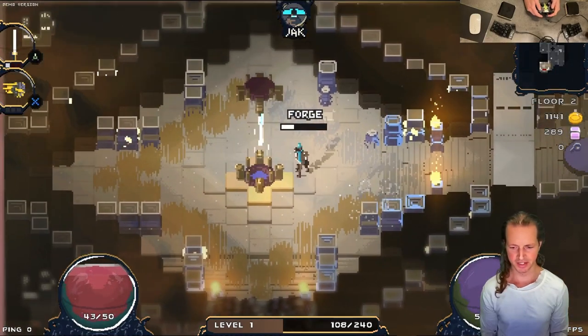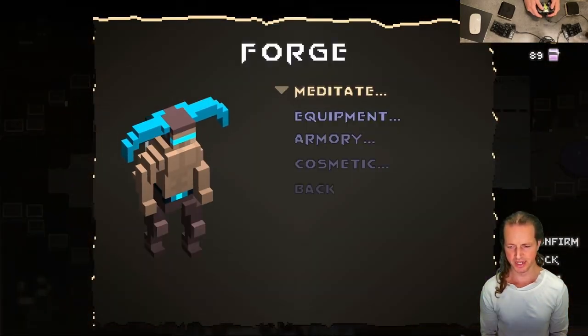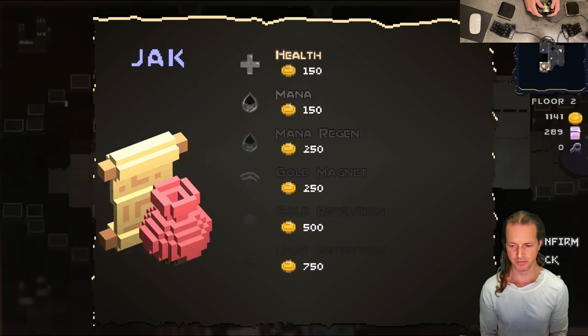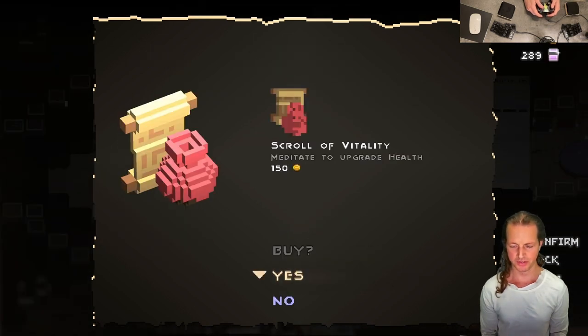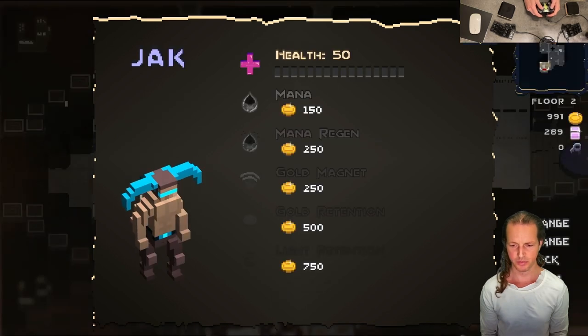Okay, here's a nice convenient thing — check this out. You can use the forge and meditate at the forge. The forge and the meditator have been merged. I'm right here in one place, and I can purchase scrolls from this single place and then power up my character all at once. This is so great, it's so convenient.